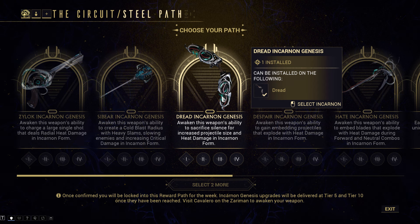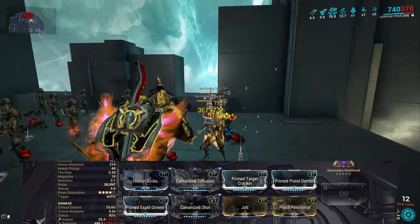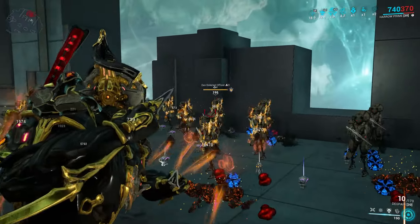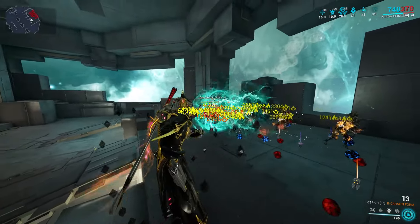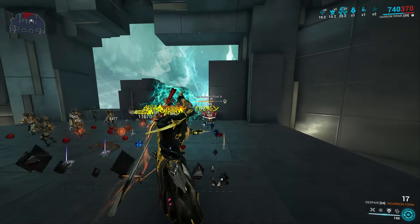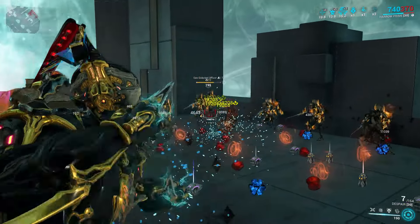If you don't have one, this is the weapon for you. The Despair Incarnon has good potential and deals a good amount of damage, but it suffers from the same issue as Zylok — it doesn't deal that well against armored targets. With corrosive it will kill enemies, but it's gonna take some time. This thing has fallen a bit on my list because — not sure if it's a bug or not — on some bodies of water, the projectile just doesn't explode if it goes underwater.